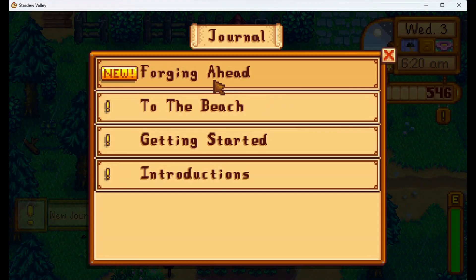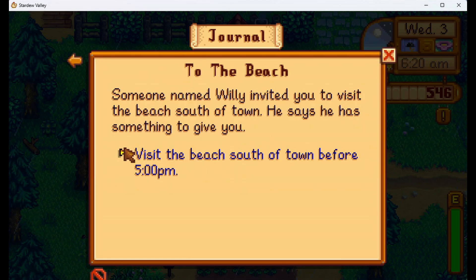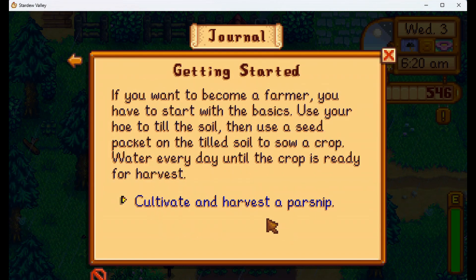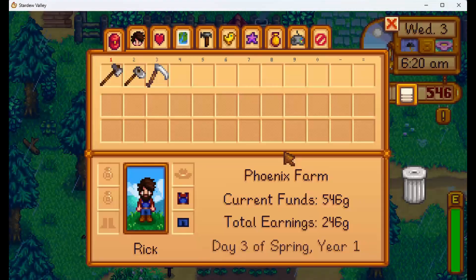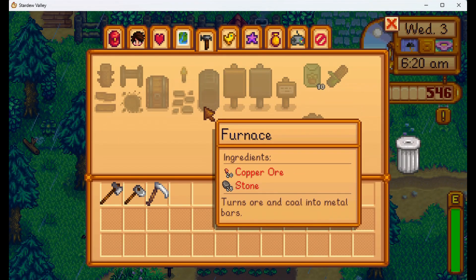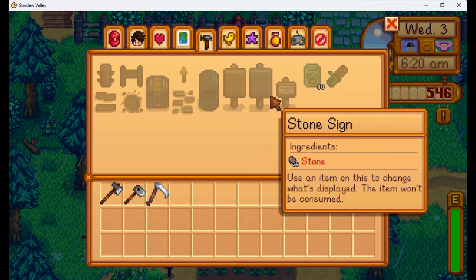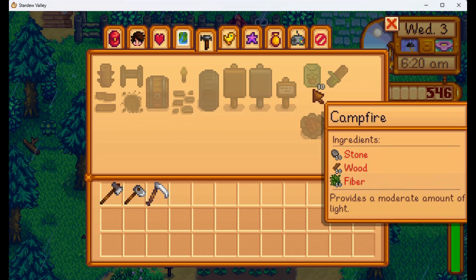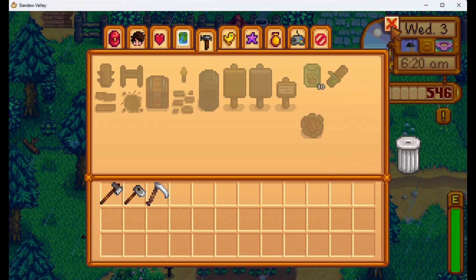Let's check out this new quest. Craft the furnace — easy enough. We also have to visit the beach, but that won't be today because today we're ordered to go to the forest. We have to cultivate and harvest the crops, and we have to meet everyone around town — 13 out of 28 met so far. Let's check how we craft the furnace: 20 copper ore and 25 stone. The ore could take a while, but the stone is easy. You can also craft a wooden sign, stone sign, text sign, wild seeds, and a campfire — though there's no point crafting a campfire today, it's too wet.